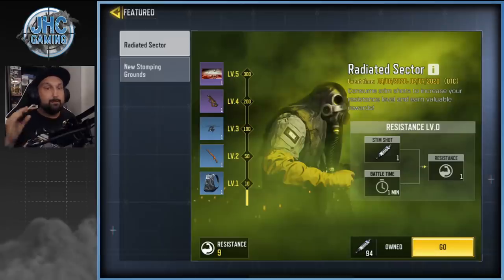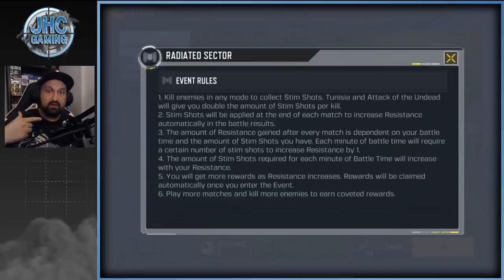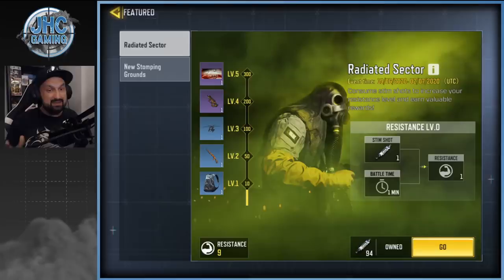To get stem shots you get one per kill. I got 94 at the bottom — it's easy to get kills and lots of stem shots. I played two games, eight minutes, and increased by nine. All your extra stem shots go into reserve so they're not lost. The event rules say as you increase your level you'll need more and more stem shots per minute, so it's good to stack extras. I'm guessing at level four and five it's going to take a lot.